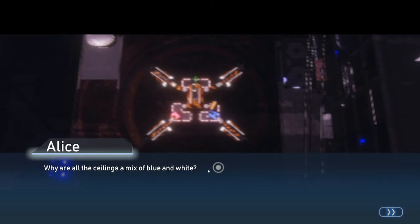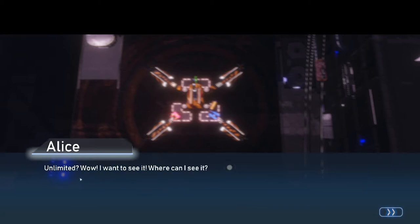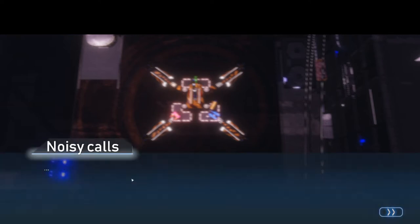Why are the ceilings a mix of blue and white? Not ceiling — it's the sky. I heard that the sky is like an endless ceiling filled with unlimited air. Unlimited? Wow, I want to see it. Where can I see it? It's impossible for now, because our city, Shangri-La, has been sitting on the ocean floor for hundreds of years.